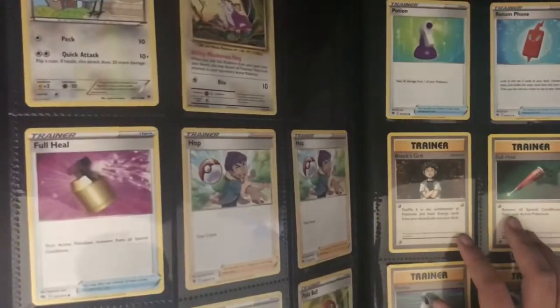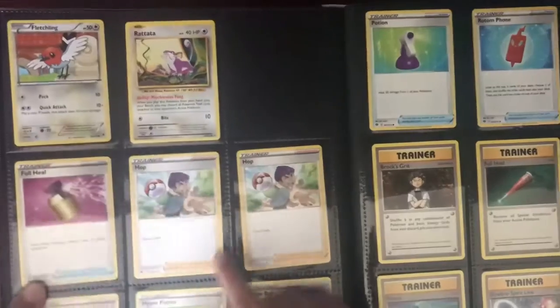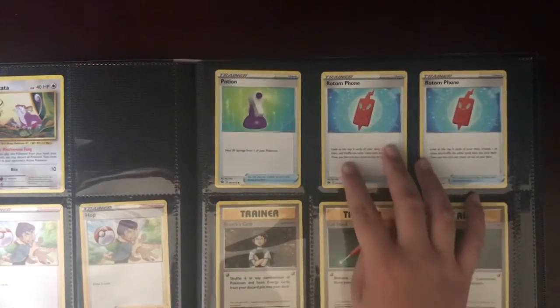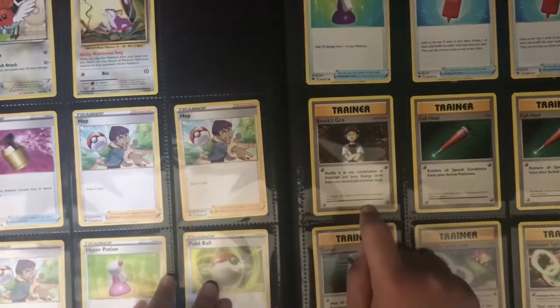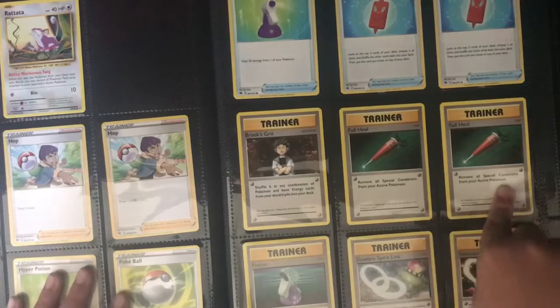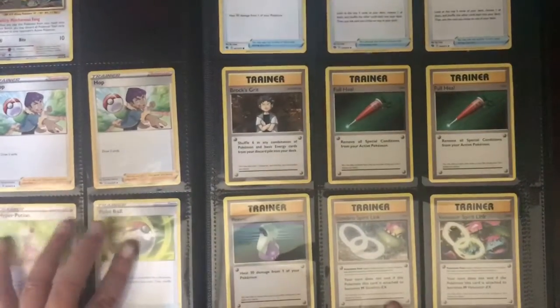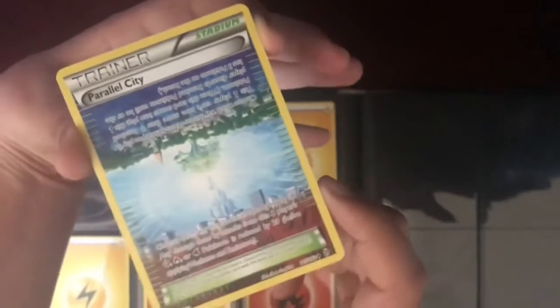Now let's see my trainers — Full Heal, three Hops, Hyper Potion, Pokéball, just a normal Potion, Rod and Phone — two of those. Another trainer: Brock's Grit, two Full Heals, two Potions — they're like different things. I've got Slowbro Spirit Link and Venusaur Spirit Link. Then this one looks really cool — Parallel City. You can play it either way, the blue and the red just look really cool together. I like it with the city actually.